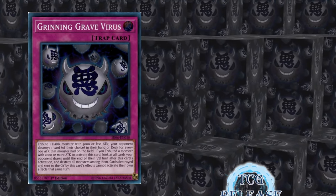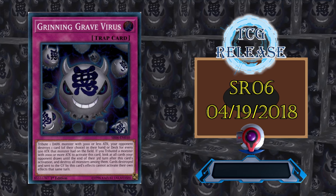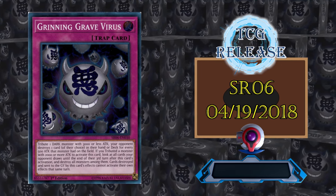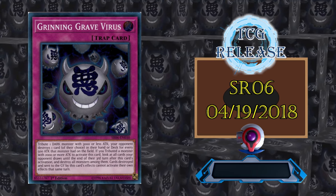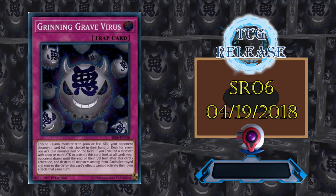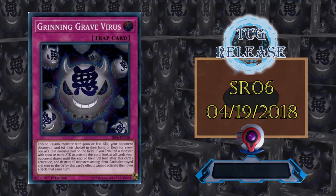Grinning Grave is a little different, letting you tribute a dark monster with 3000 or less attack, then has an effect which scales on attack points. Your opponent destroys a card from either their field or from their deck for each 500 attack points the monster had, then if the monster had 2000 or more attack, the virus destroys all monsters the opponent controls in hand and drawn for the next three turns. Grinning Grave may seem weaker than the preceding virus cards because it gives your opponent choices, and could conceivably backfire since so many effects trigger on destruction. But this cheeky virus is prepared to stop graveyard effects, as Grinning Grave prevents activation of the destroyed card's effects in the graveyard for that turn.